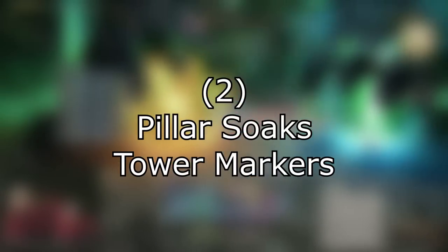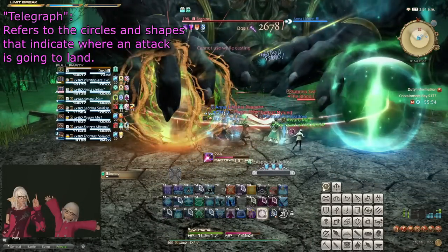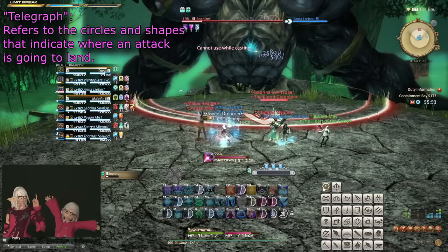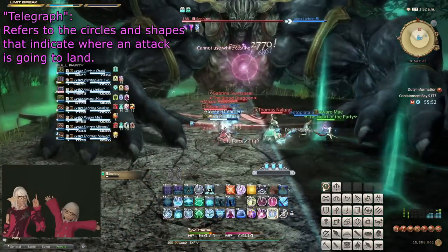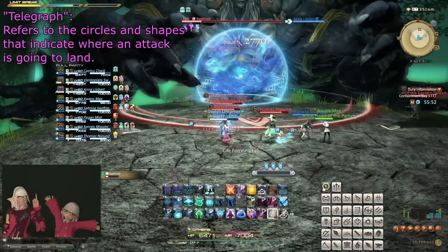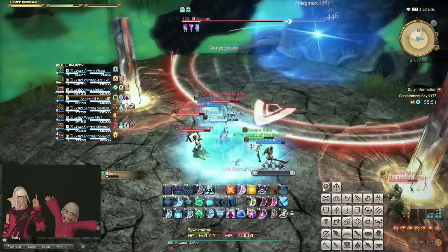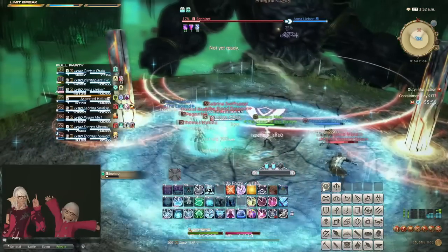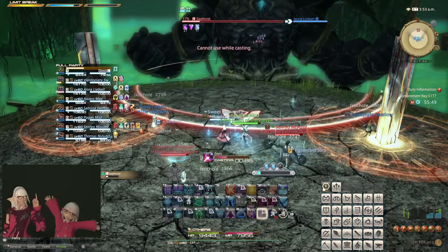Number 2. Pillar soaks or tower markers. This mechanic is indicated by a telegraph circle of a slightly different color than normal, with a tall pillar in the middle of it. If no one stands in it when it resolves, it will explode for raid-wide damage, and may come with other negative side effects. If enough players stand in it, usually just one, but sometimes indicated by the number of pillars, then this doesn't happen.